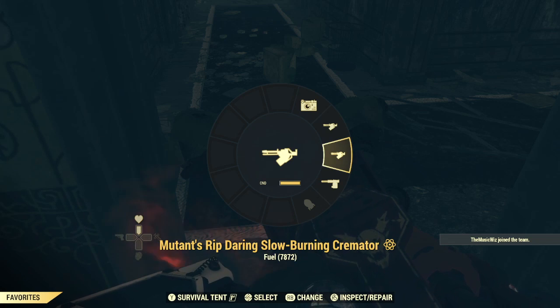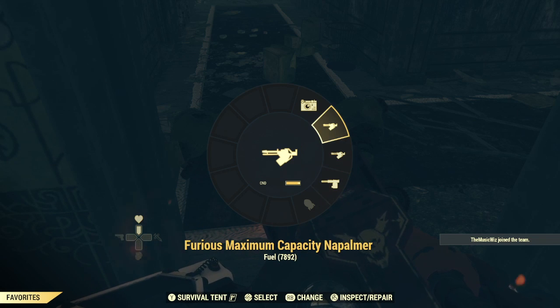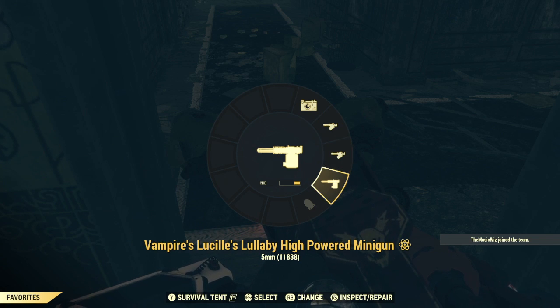Let me switch my weapon so I don't kill anybody. I need to make some Molotov cocktails — I don't have any.